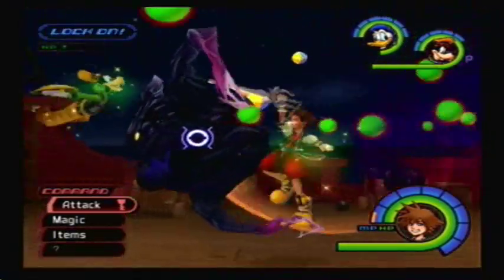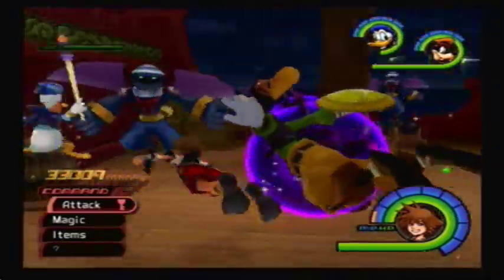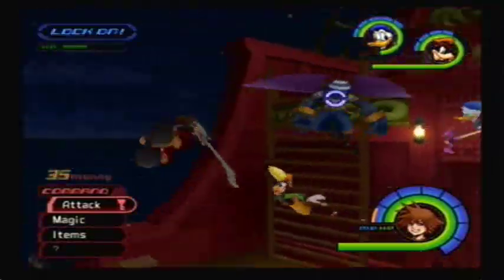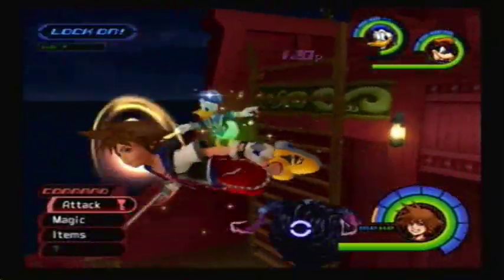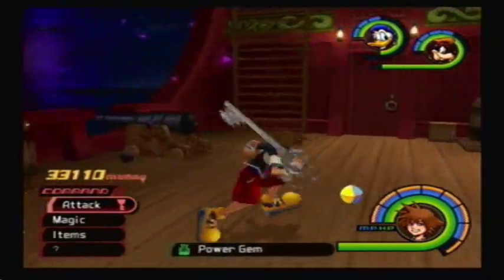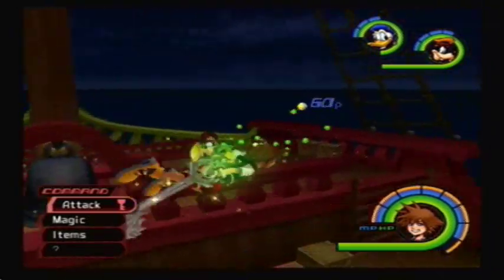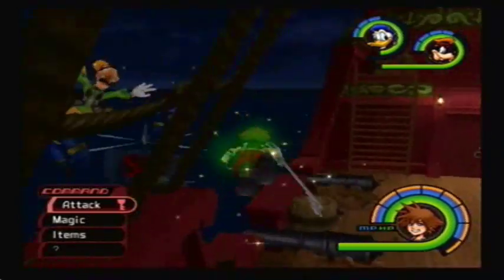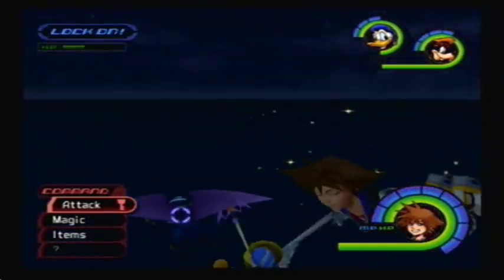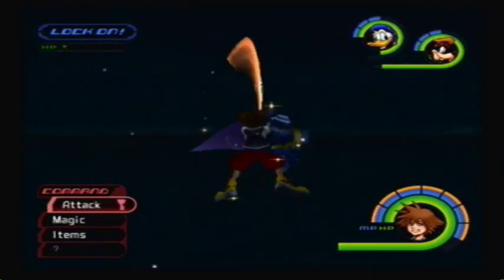One problem with Neverland is that the enemies that drop Power Gems all fly, so if they fly over the water and drop a Power Gem into the water, you pretty much can't get it. So you want to make sure that you kill them above the ship so you can pick up their drops. I got a Power Gem — sweet! The other enemy that drops Power Gems is the battleships, but most of the time they hang out above the water, so it's kind of annoying because they'll either not drop the item, or they'll drop it into the water.